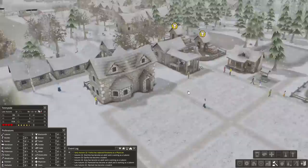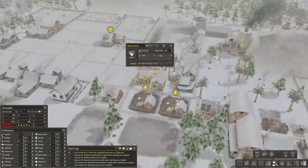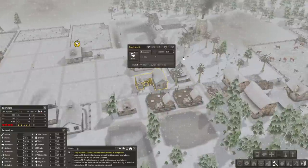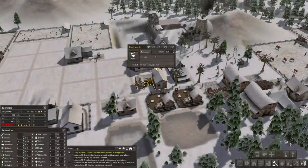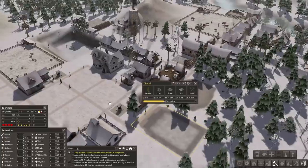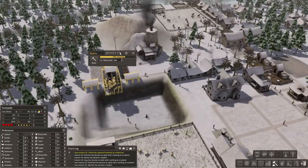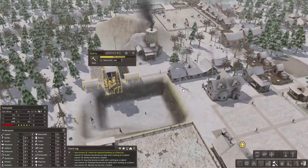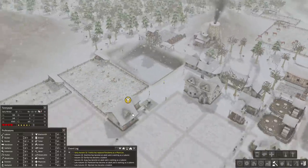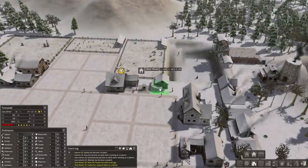Let's put the blacksmith up to steel tools. Since we don't have iron or coal yet from the mine, we'll just keep building. We're going to increase the number of workers here and build another house right here as well.